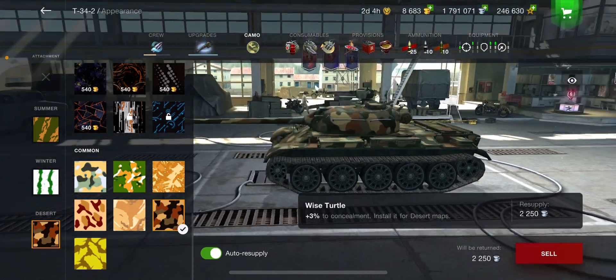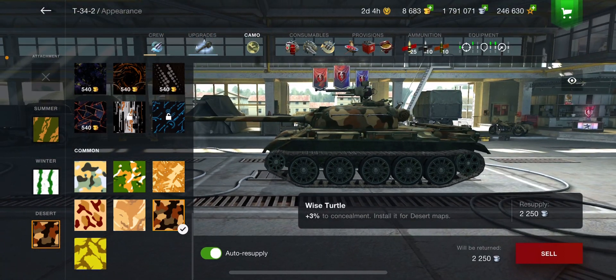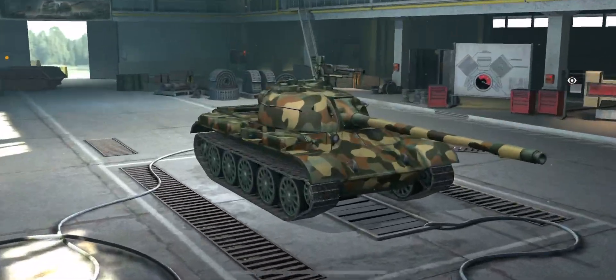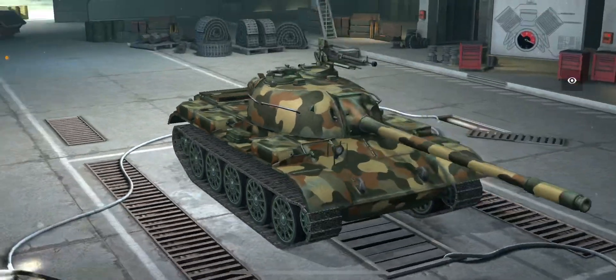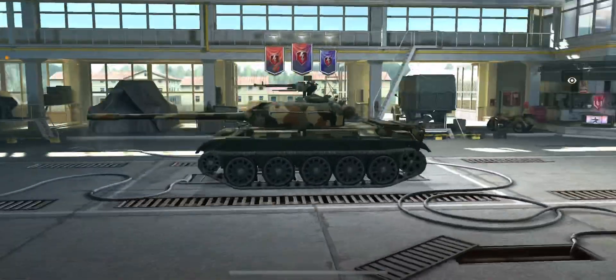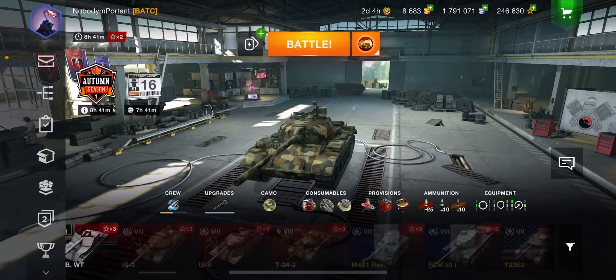You can see right below the green shopping cart in the upper right-hand corner there's an eye icon. If you touch that little eye, it gets rid of all the interface and you can zoom in and look at your tank to see how it looks with different camos. This little Chinese tank is a good-looking little vehicle.